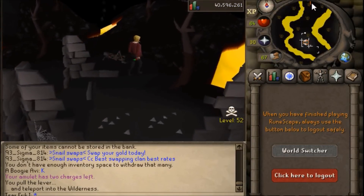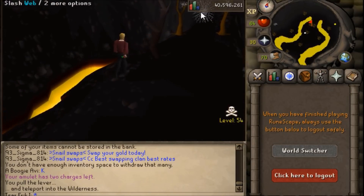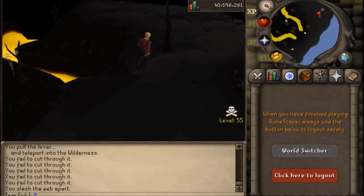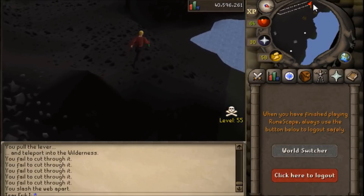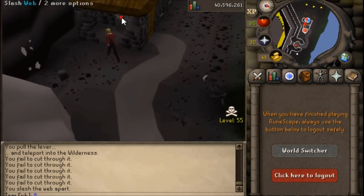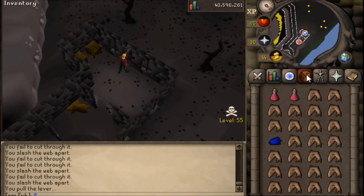This next part is pretty important: to get your imbued God Cape you need to bring all three demon hearts to Kolodian, however they are not bankable. You could hold on to all three while killing the demons and take them all in at once, but I do not recommend that — if you die you will lose all of them and have to re-kill the demons. So what I chose to do was dress as inconspicuously as possible with no armor, just a full inventory of sharks, and deposit them with Kolodian, who will hold on to them for you.